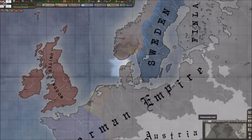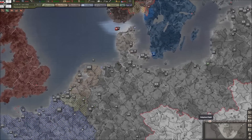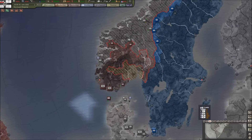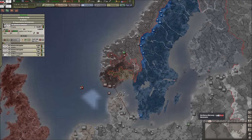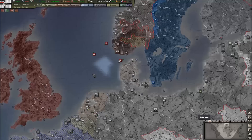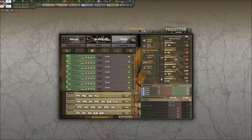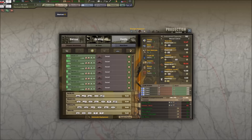My men are getting some sort of supplies in northern Norway, but we need to get production rolling so we can better figure out how to supply these guys. These units are attached to Bitburg HQ, and we are running out of rare materials, which is going to cut my IC down significantly.